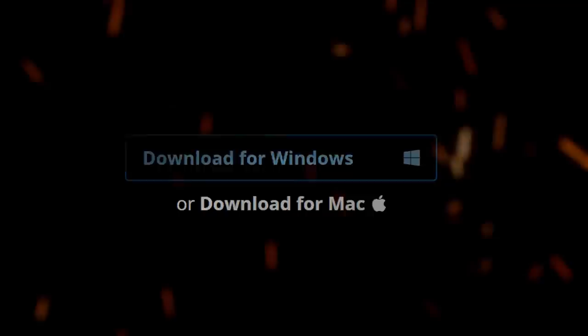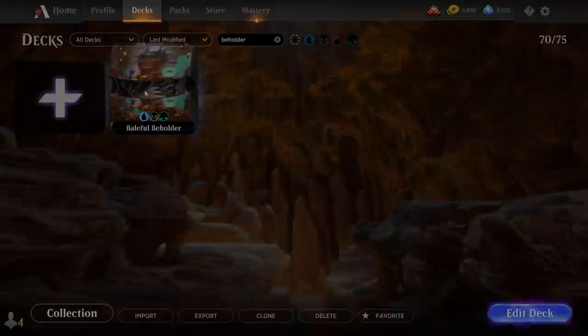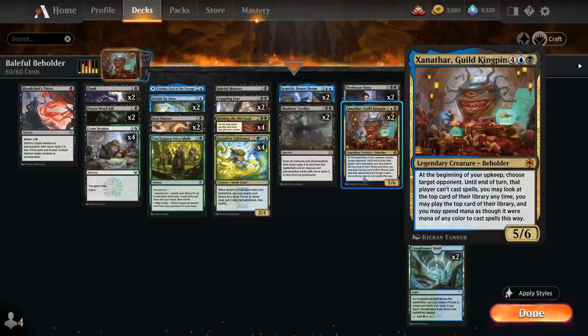Hello and welcome to another Standard Games video. Today we're taking a look at a Sultai-colored Tradebinder deck, as voted on by my supporters on Patreon, featuring two copies of Xanathar Guild Kingpin.